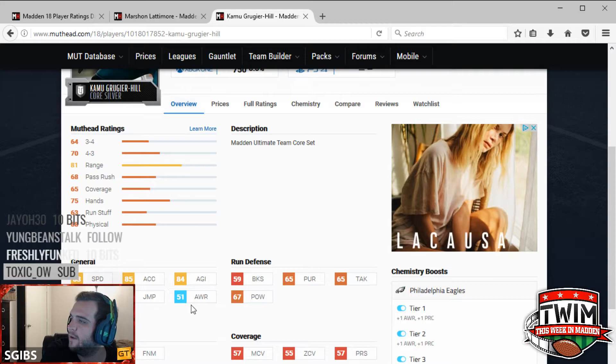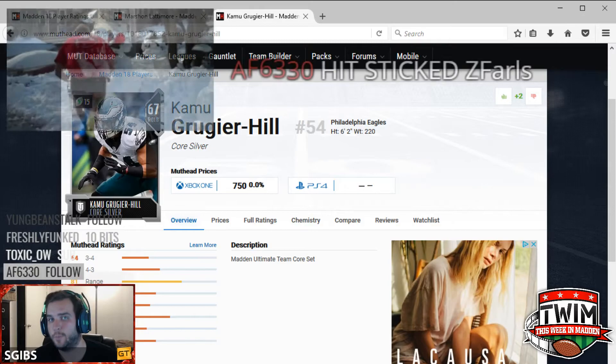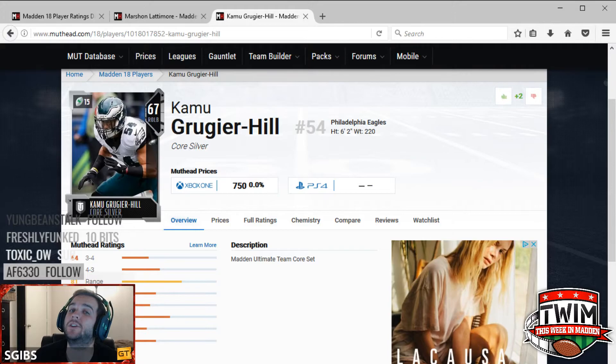If you tier him up, you can see some upgrades — a couple tiers up adds a little more awareness and play recognition. But at six foot two, I think the place where you can find him with the most value is as a user player. He could be a tremendous user player as a middle linebacker — he's got good speed, and 83 speed is actually top of the line right now.